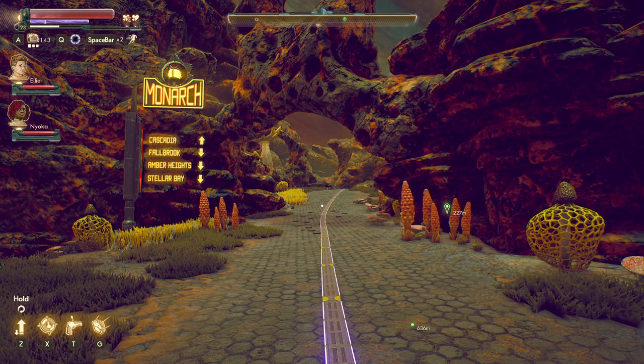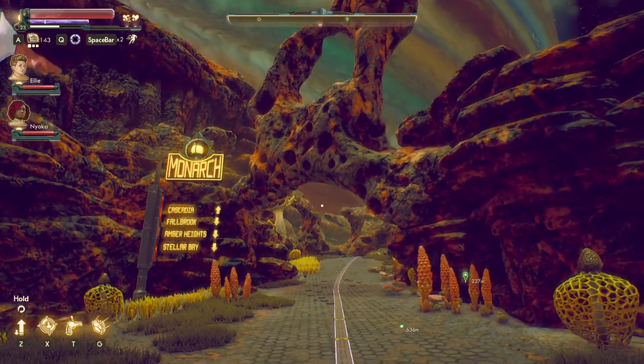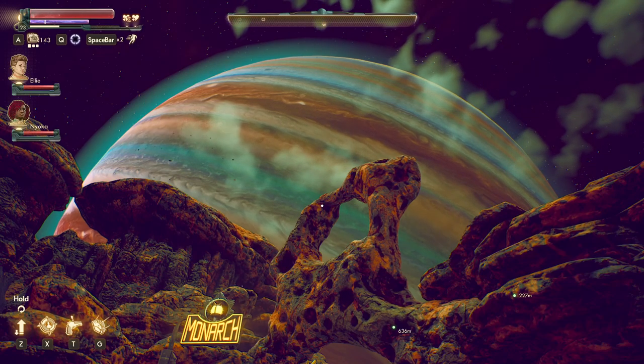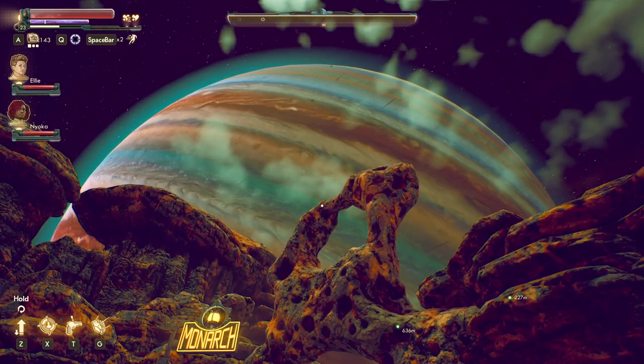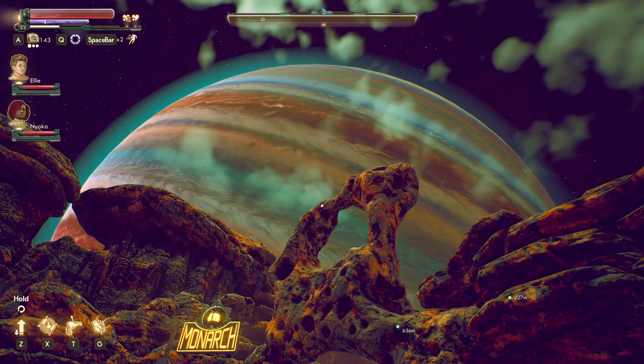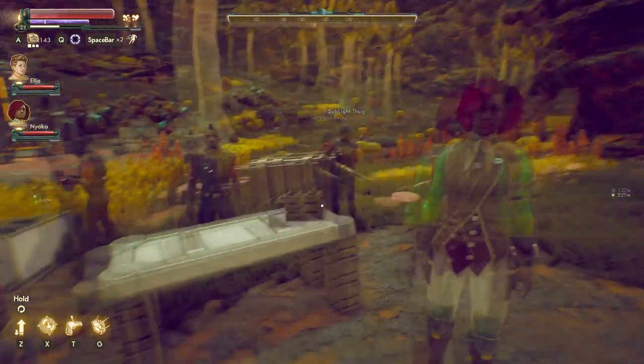Hello again, and welcome back to the Outer Worlds. This is a pretty cool-looking shot right here — a neat-looking road with an arch going over top of it, and then you've got that gas planet up there. It's not really Jupiter. We've been on this planet so long I don't even remember what the name of that other planet up there is.